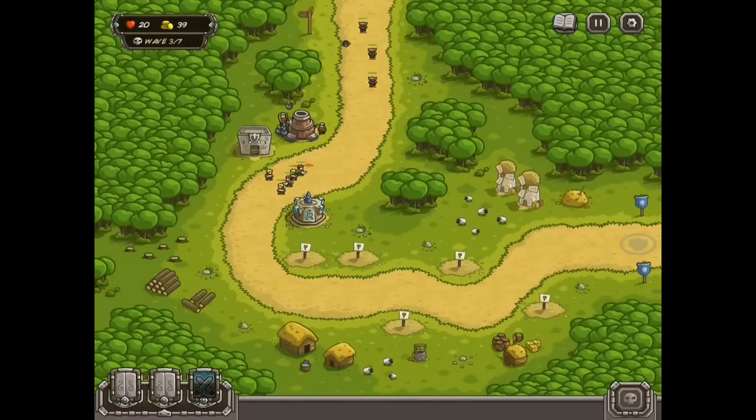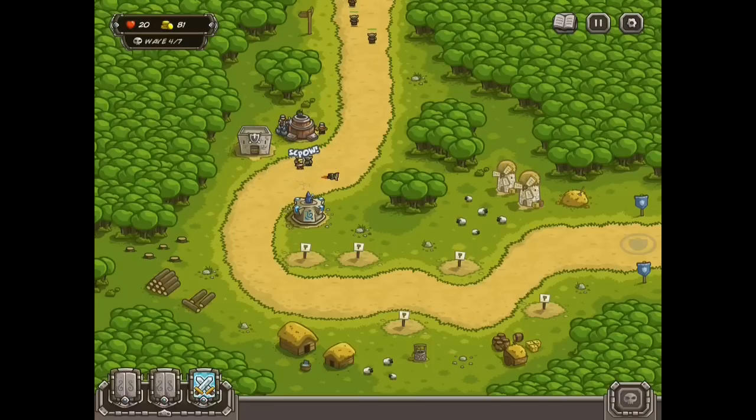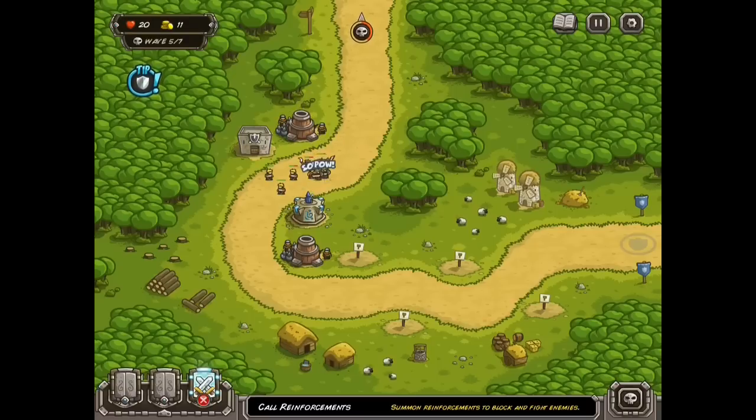Once you get the farmers or the support troops, just add them in whenever you can. You don't really need them until the last couple of waves, but just get into the habit of adding them in for that last couple. And then once you have enough money, just build one more of the artillery right there. And then that's pretty much it — you'll pass.